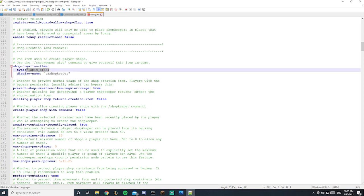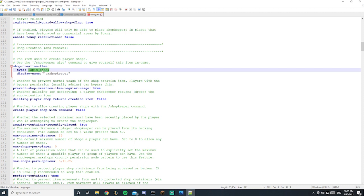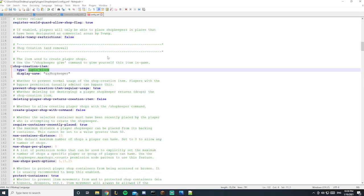Scrolling down to the shopkeeper give item — in game, typing slash shopkeeper give gives you a spawn villager item. I set it to lapis block, but you can set it to whatever item you want. If you want to know the specific item ID, you can look it up in a Minecraft ID list. Let's set it back to spawn egg for now — you can play with it freely.